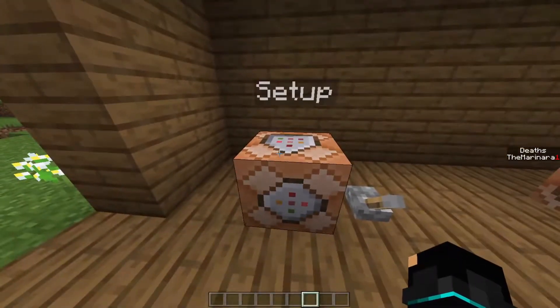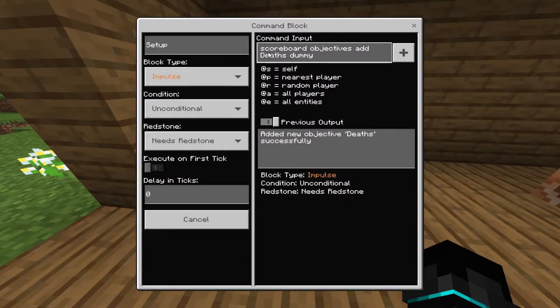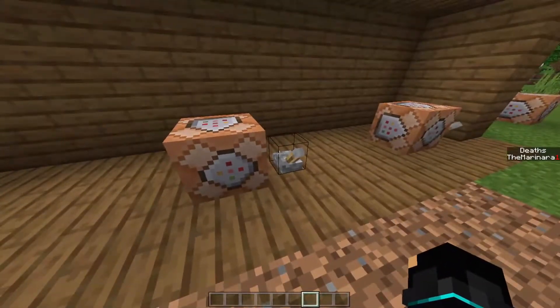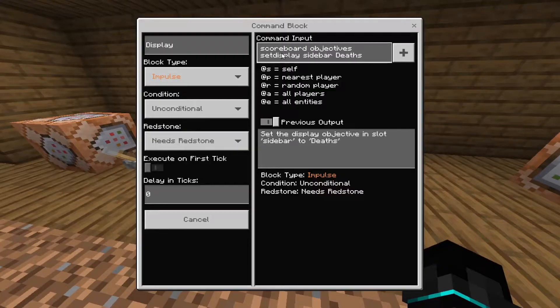The first command block is going to be basically the setup. All you need is: scoreboard objectives add deaths dummy, and then you need to flick that lever. And then for the display one, which is the one that actually displays it, you need: scoreboard objectives set display sidebar deaths.